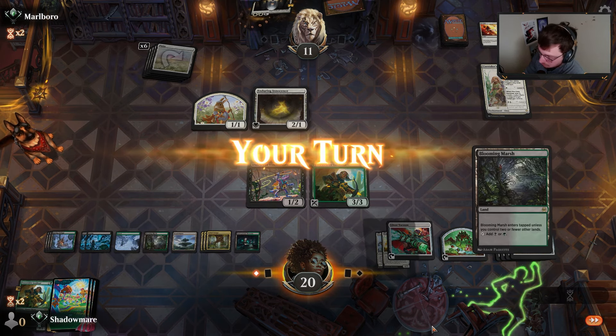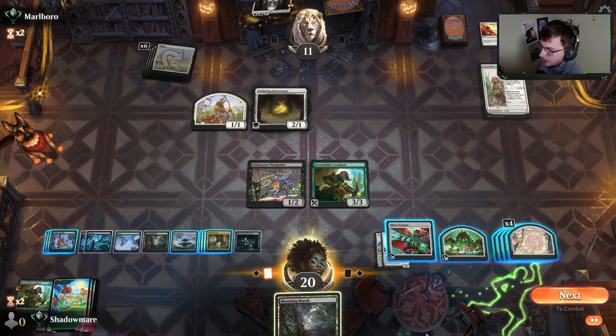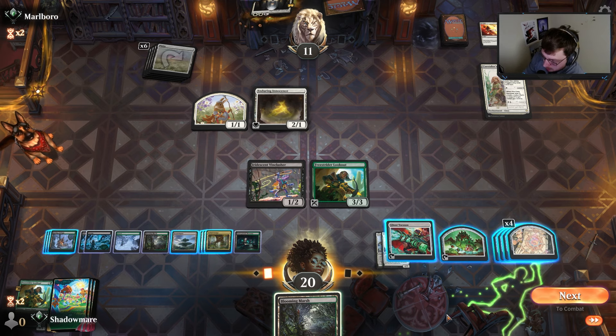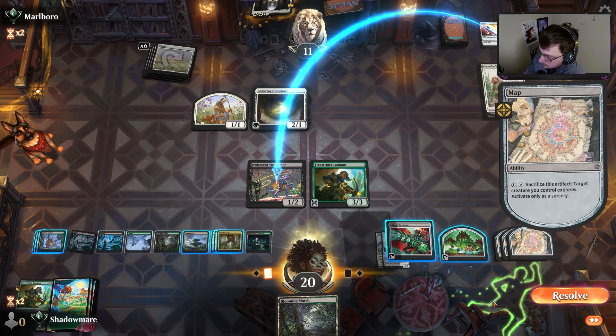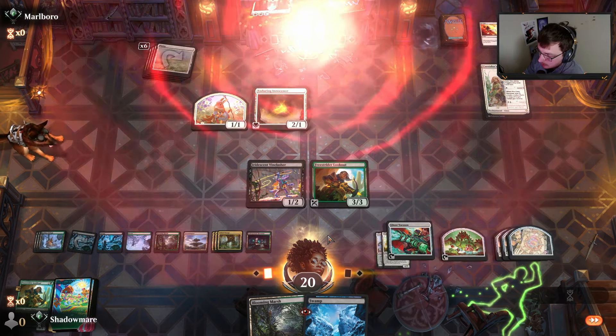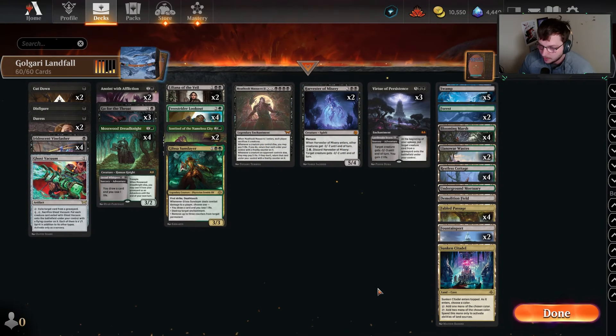My turn — a land off the top. I'm not gonna lie, a little whack. Let's figure out what we've got on top. A land — not good. My opponent leaves because my value is too high.